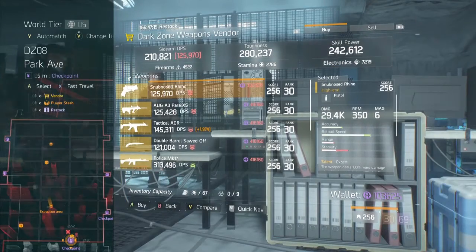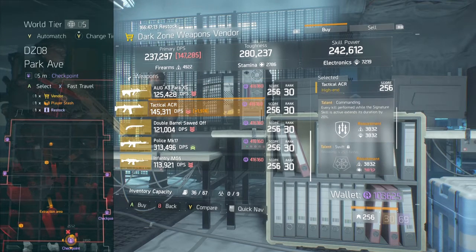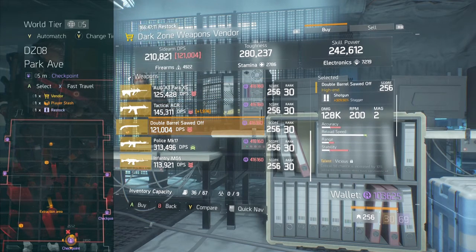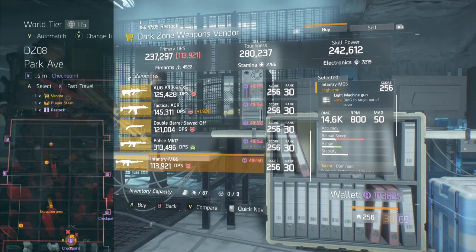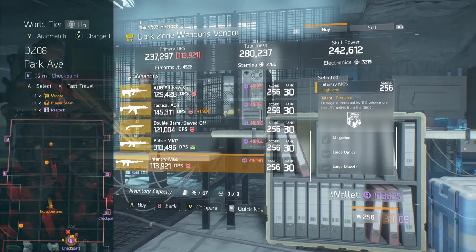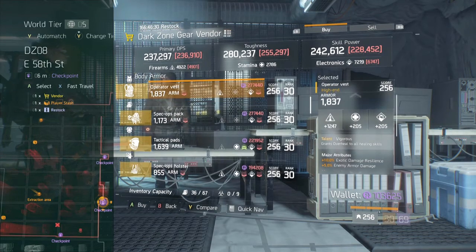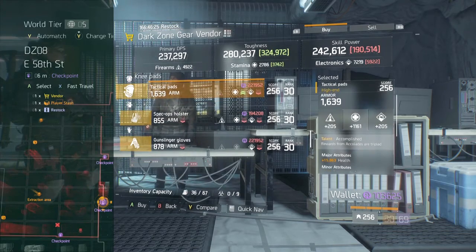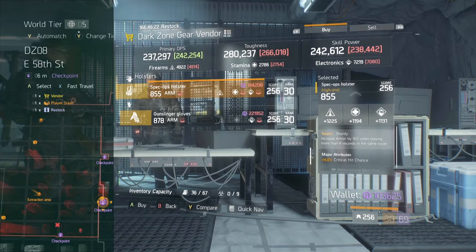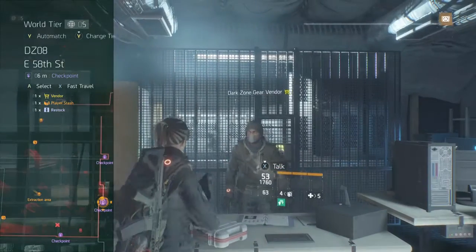Now we're moving to the new Dark Zone vendors here in DZ8 and DZ9. I have a separate video if you want to see where all the new Dark Zone vendors are, but you can also look to the left — I've got them on screen. Kind of okay mask, crappy chest, crappy bag, and not bad knee pads — you can roll those for something better. Good armor on those knee pads.